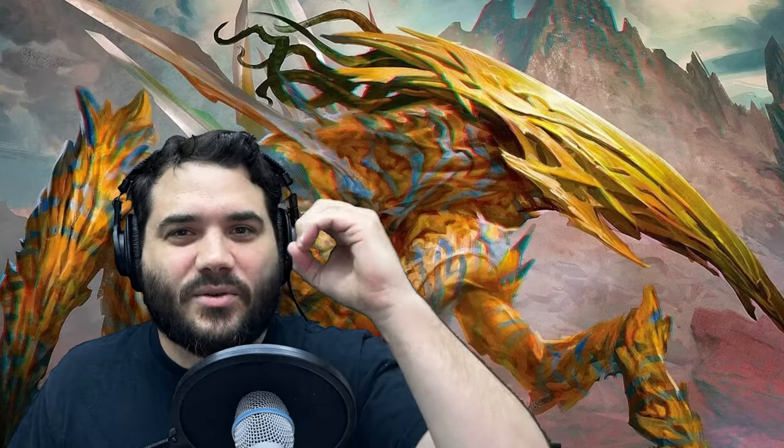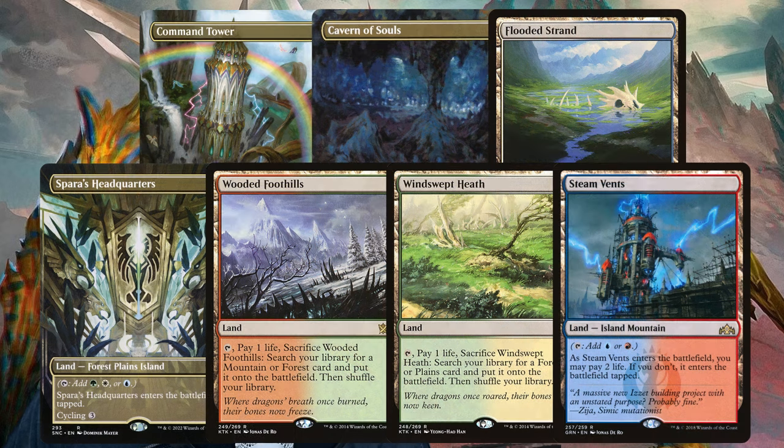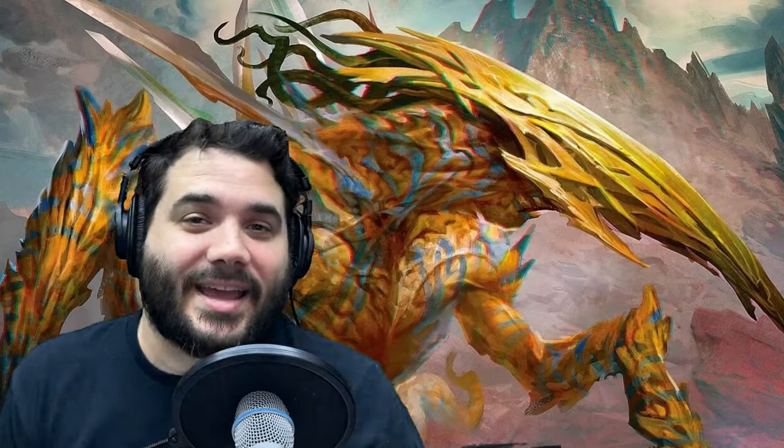For our mana base, we run 35 lands with exactly zero basic lands — it's all lands that tap for multiple colors. It's the fetches, the shock lands, the triomes, Command Tower, Cavern of Souls, Path of Ancestry — all of those kinds of cards so we can get to all five colors as quickly as possible.